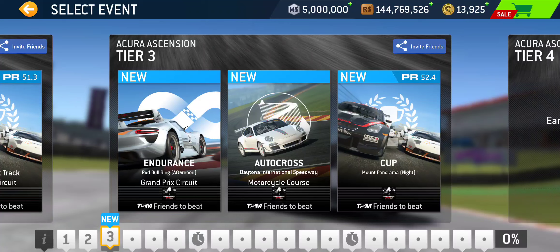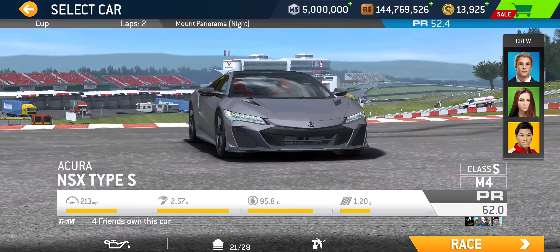Night race at Mount Panorama is kind of a cool new addition to the game — they kind of did it quietly, never mentioned it anywhere, but it just kind of appeared. What would be cool — though I know it's not going to happen — is if we get the night race at Mount Panorama for the Australian Supercar series. I feel like that series has been kind of long buried. Anyway, let's stick to the task at hand here: Acura Ascension bonus series. PR 52.4 is required for this Mount Panorama two-lap cup.